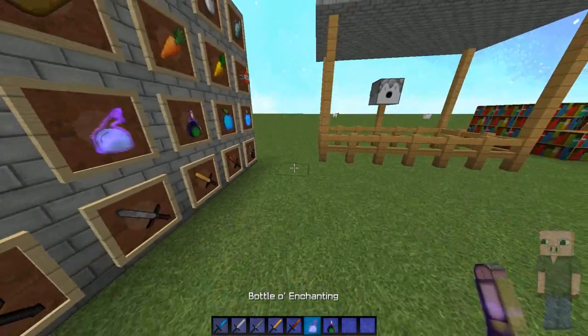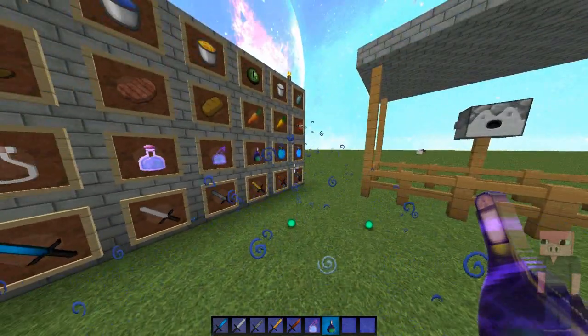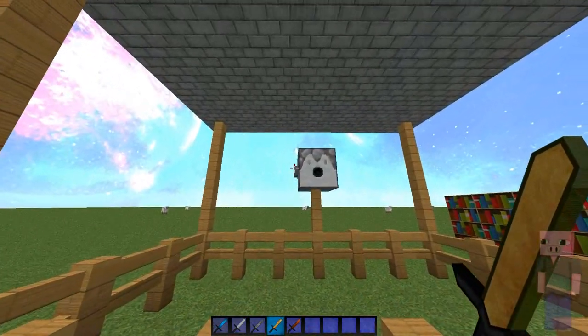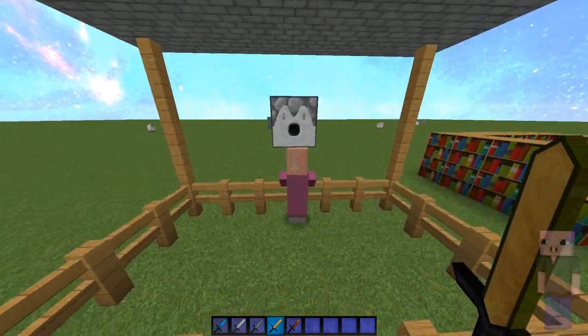Then we got the potion particles — they look like this. Bottle of enchanting looks like that. Next up we got the crit and sharpness particles. First the crit particles — they just look like that, like the bow particles. So sick of course.